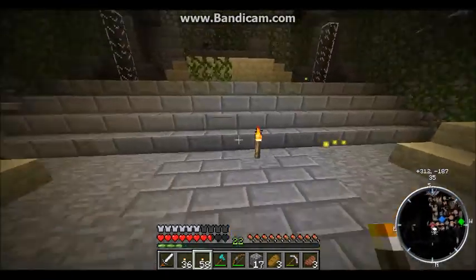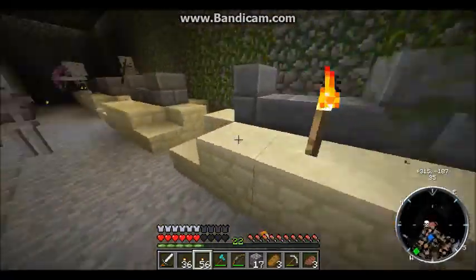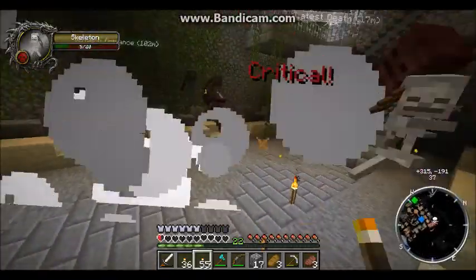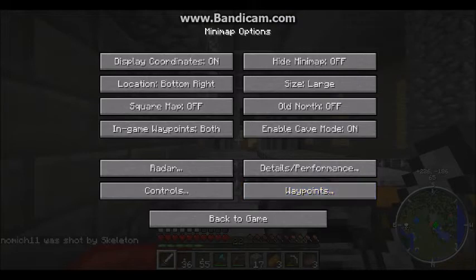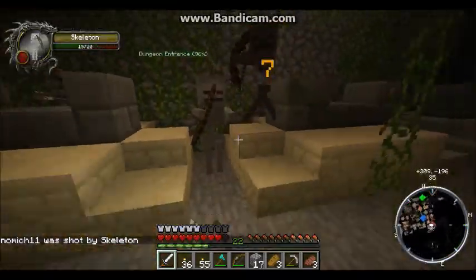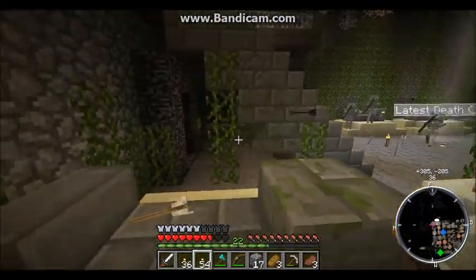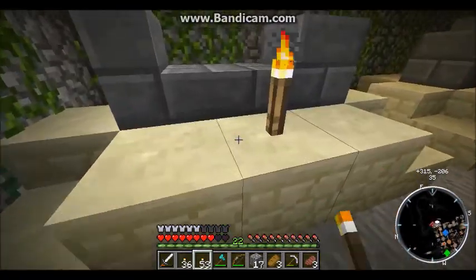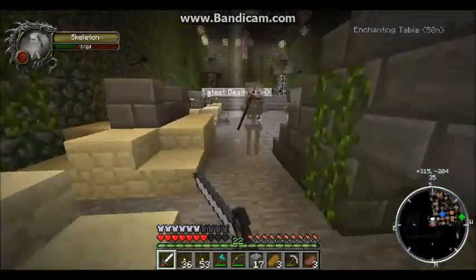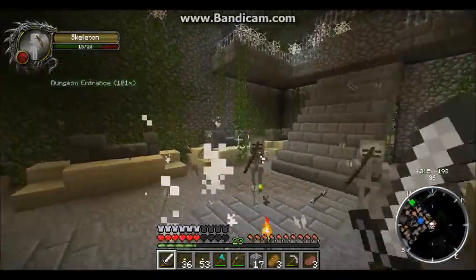I'm going down there - I'm a stupid idiot. Oh my gosh, I just need to put the torch on all these. Come over here creeper. Score! Wow, this Bosspack map thing is nice. Torch, torch, torch. I was shot by another skeleton. Guys, go away! I don't want you here. Thanks for all your arrows though.